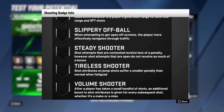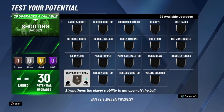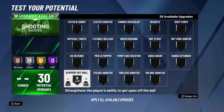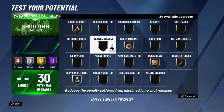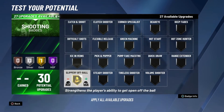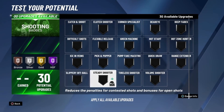Slippery Off Ball is a really super underrated badge — I can't wait to get the rest of my badge upgrades to use it. When attempting to get open off screens, the player more effectively navigates through traffic. I tested it on my two-way three-level facilitator earlier in the year but haven't tested it on my sharp yet. Upgrade the more important badges first — Green Machine, Quick Draw, Range Extender, Catch and Shoot, Difficult Shots — then use whatever's left on Slippery Off Ball. I'll probably go gold or Hall of Fame because it helps you speed boost without the ball and get open easily.